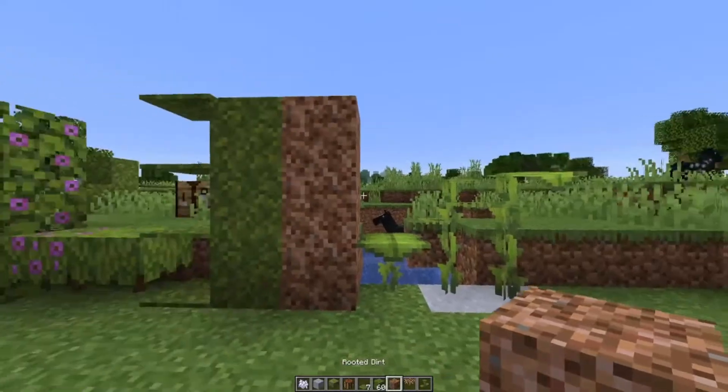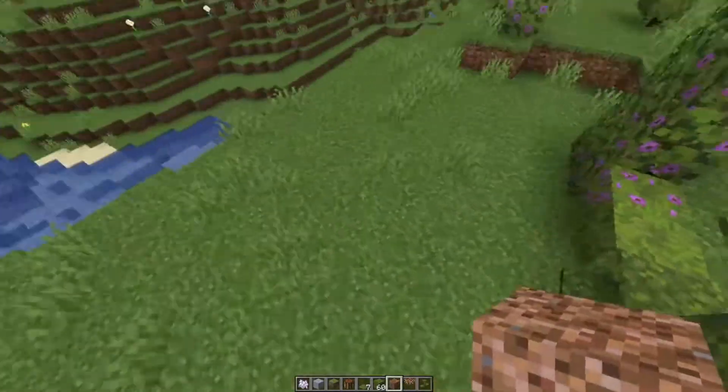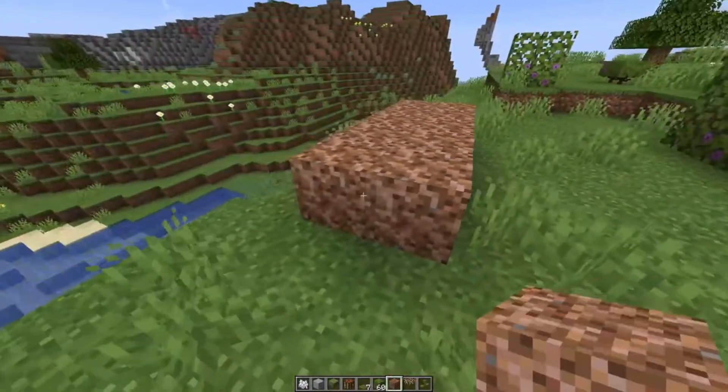They have also added rooted dirt, so this is a nice little dirt block that will be pretty good for pathing. We do not know how to craft it or obtain it so far.